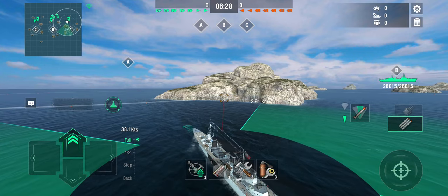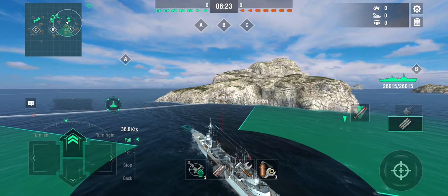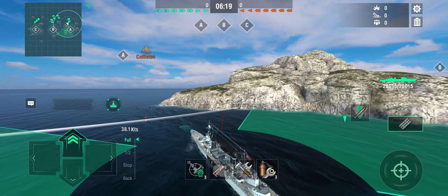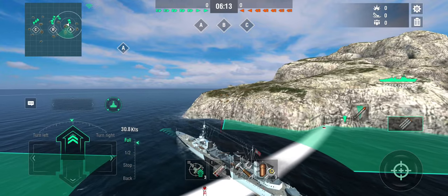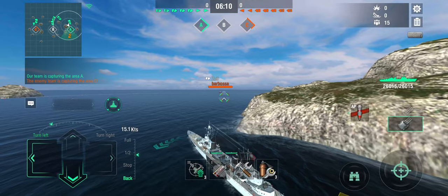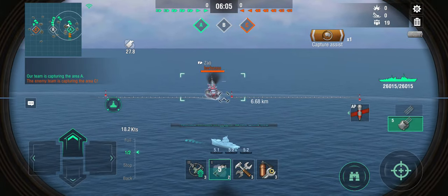We can drop some torpedoes. My torpedoes have range to cover the whole of A cap, so I could poke my nose out there and predictively drop 10 torpedoes where I'm reasonably certain enemy ships are going to come from. And even though I'm a scout cruiser, I'm still going to be able to outspot that Zao over there.